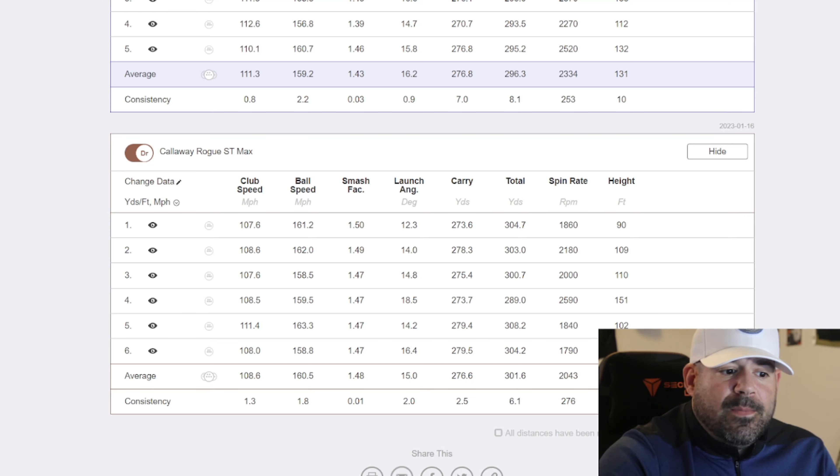Carries were 273, 278, 275, 273, 279, 279, 276 — no carries in the 280s. My launch angle was pretty low comparatively. Club speed was 107, 108, 107. Then I really went after one — 111.4 mph club speed. I caught everything perfectly, smash factor was really good, put it out 279.4 carry, rolling out to 308. I absolutely pummeled that drive. Looking at the launch angle and spin rate, I also have to remember I play this club normally.